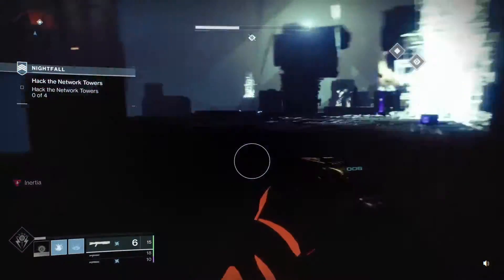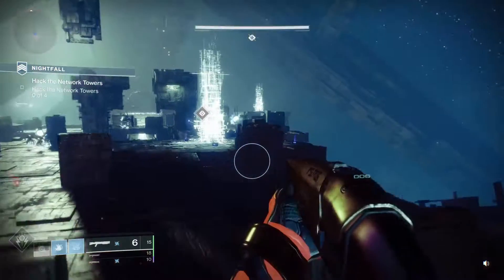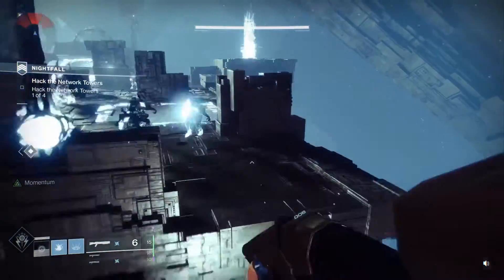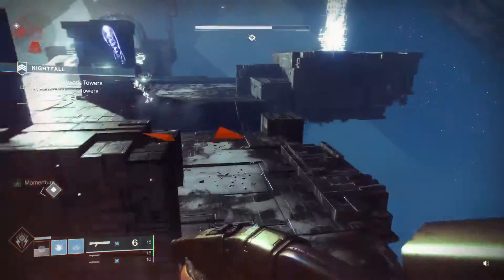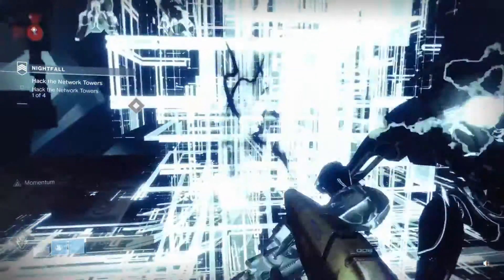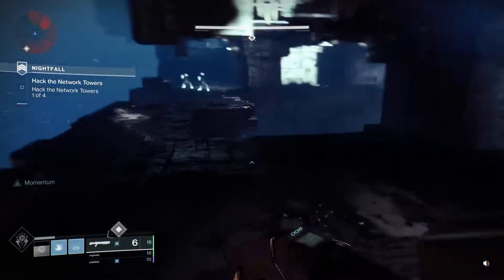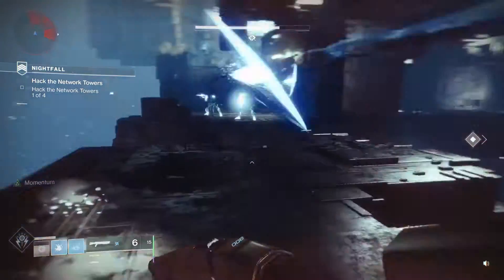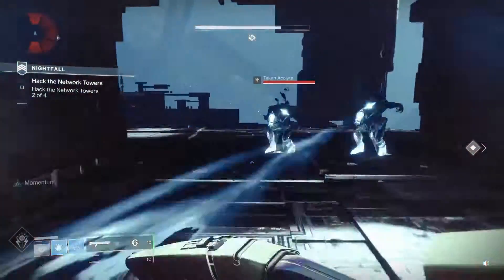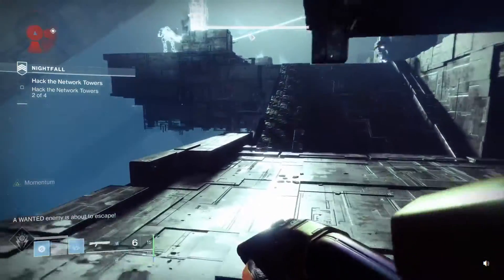We get the first terminal. The next set of adds only spawns once you push past a certain line on the map — they haven't spawned yet. That means we can run to the back, scan a tower for free before the adds come in. I choose the right-side tower first. After that I'm looking to get the middle tower, and I'll use my melee to get my pulse nade up to use on the left tower.